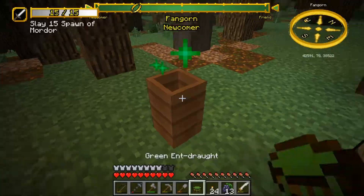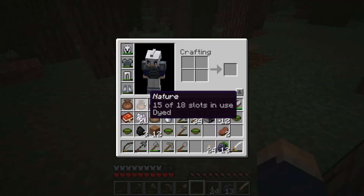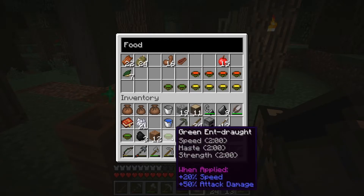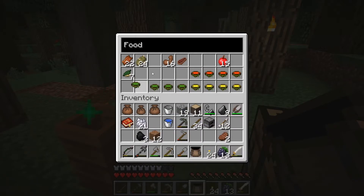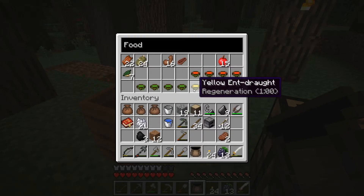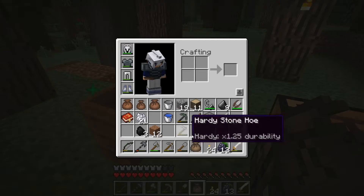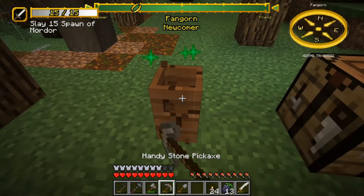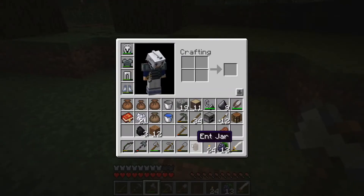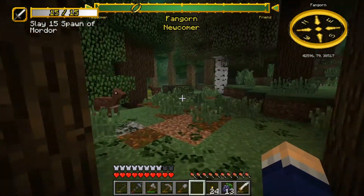Tears of Yavanna — it's green, pretty cool. Speed, haste, and strength! Good lord, that's so good! I'm going to keep you. Speed, haste, and strength is very useful to keep around. Fire resistance is kind of situational, regeneration is always good, but speed, haste, and strength? That's awesome. Tears of Yavanna — you are great. I might keep some to make Ent Draft quickly, except I can't do it outside of Fangorn, which sucks.